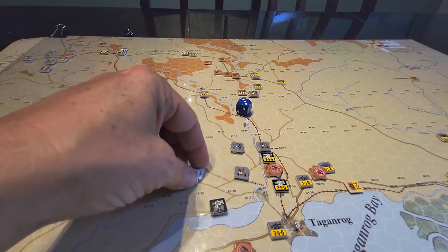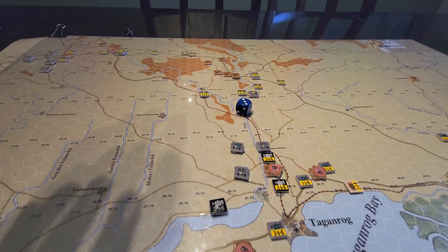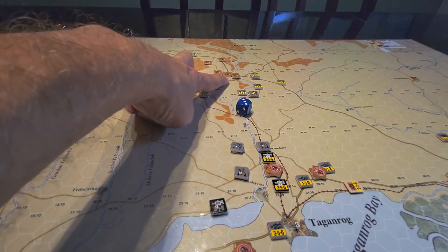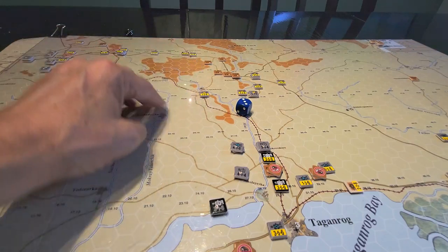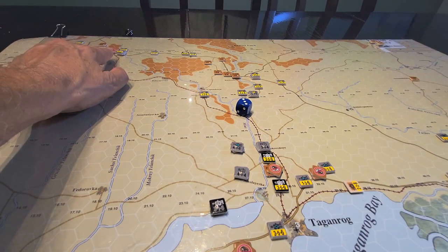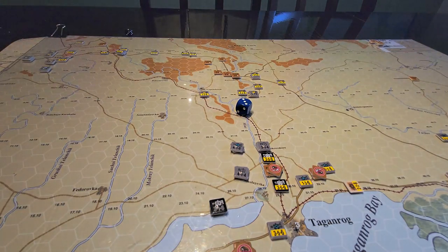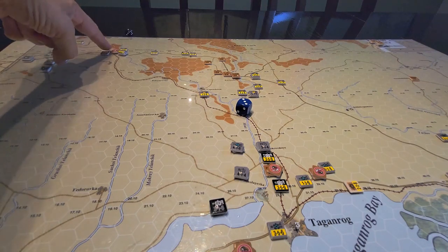Interesting turn for both sides. In turn two, let's talk about the Soviets first - they collapsed back off of this 2VP location here, trying to consolidate around here and also screen off the forces coming this way. All the way in the far top-left, the northwest corner, there's a unit here that was brought back on as a replacement reinforcement.